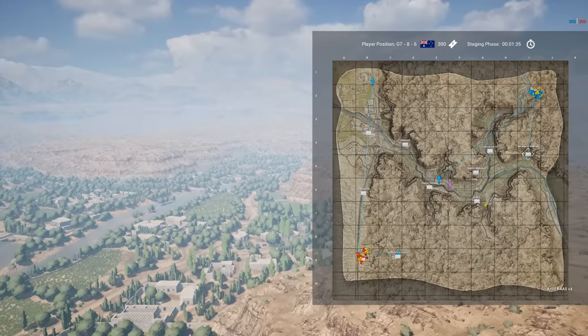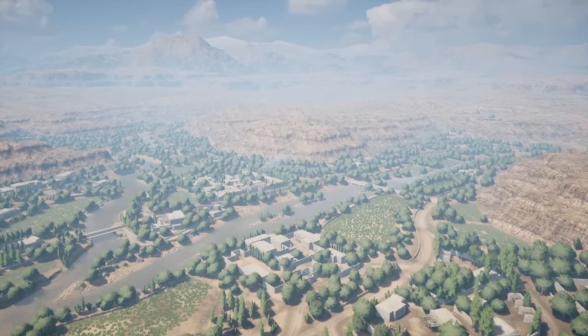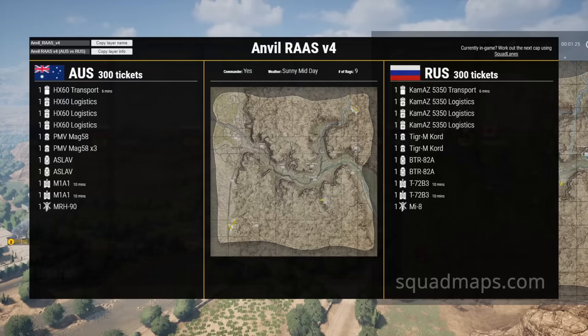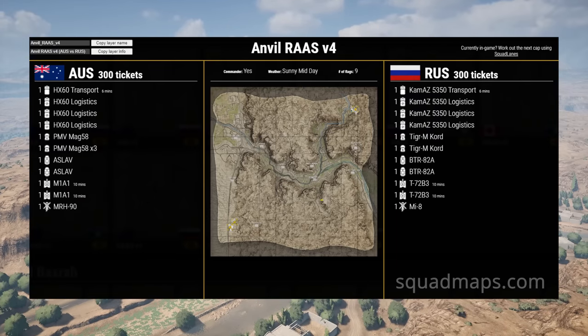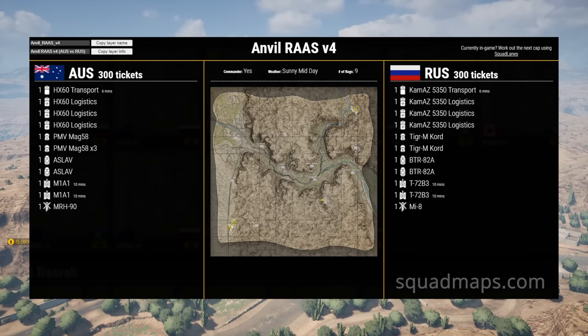Hey guys, Moidog here. Today we've got another episode of Eye in the Sky where we take a look at a game of Squad from the top down. In this one we've got the Aussies up against Russia on Anvil. This is Anvil RAS V4 and it's one of the largest, flattest maps in the game. Despite having a valley running right through the middle of it, the vast majority of the map is actually visible from almost 2,000 meters away.